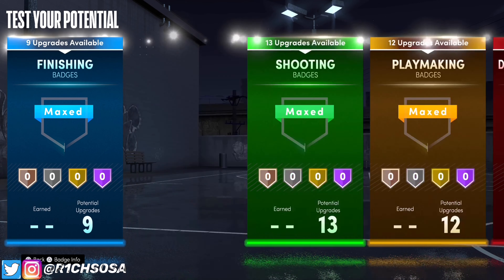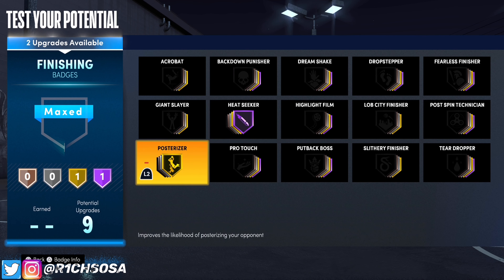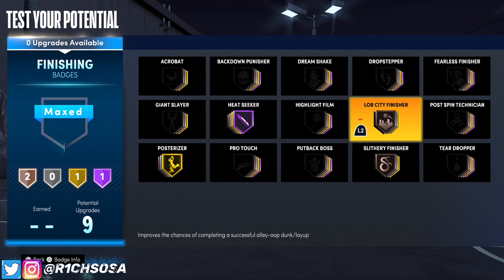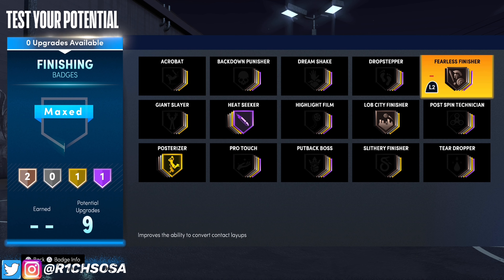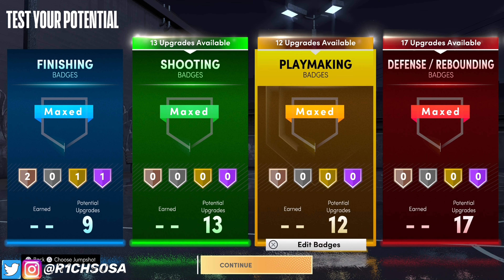Now let's get into the badge setup. For finishing, the badges I want to throw on are posterizer on gold and heat seeker on Hall of Fame. With the last two finishing badges you can really run anything you want — I would consider slithery on silver. For animation purposes you definitely want to keep lop city finisher on at least bronze, silver if you want. Other bronze options I'd consider: giant slayer, fearless finisher, or acrobat.